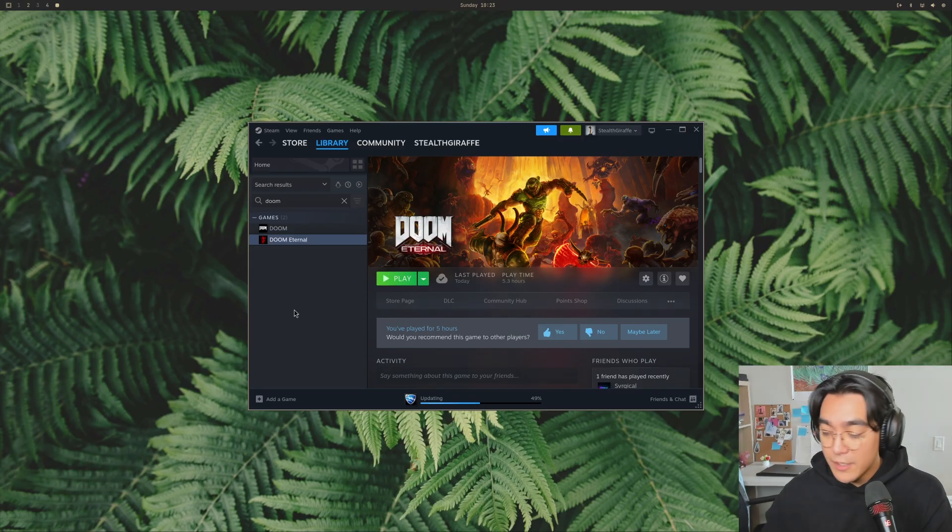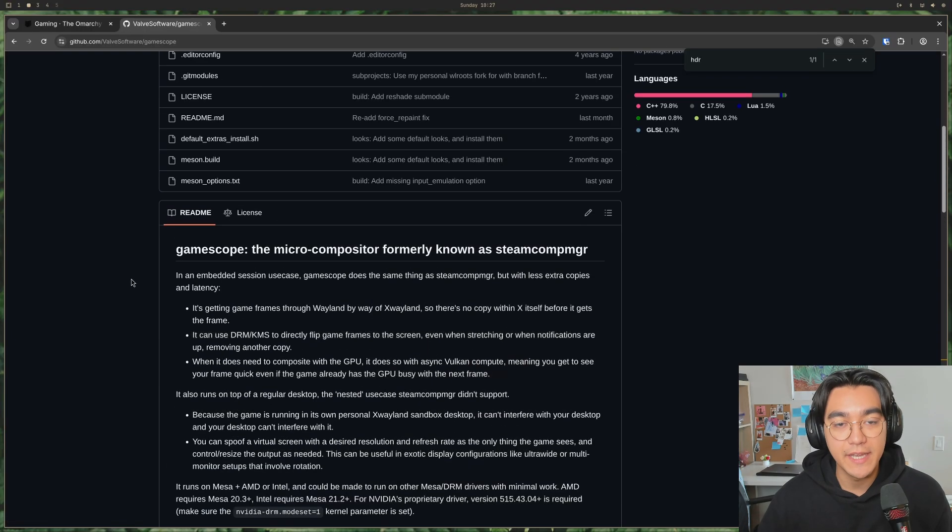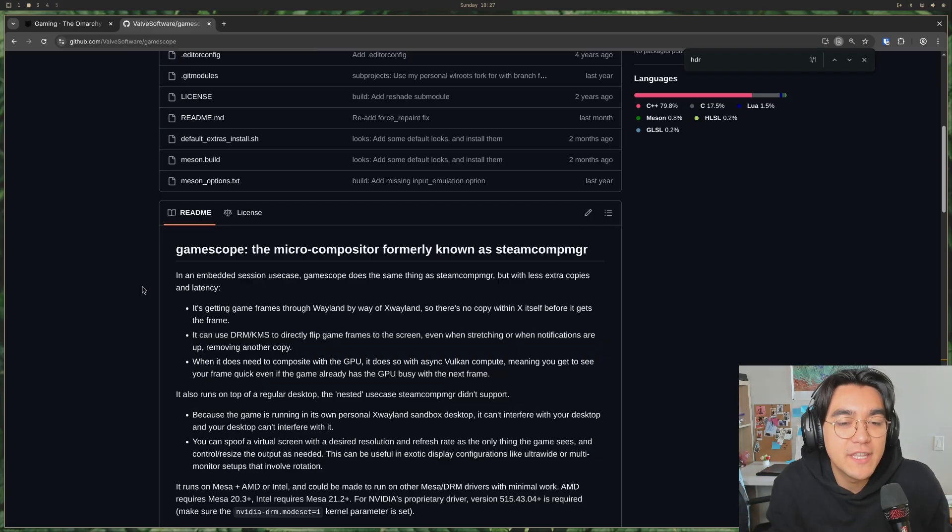To be fair, tiling window managers like Hyperland have always been a pain to game on, so I don't mean to throw shade at Omarchy. What I mean to do is try to share some knowledge about how we can get this working. To actually be able to game on Omarchy, we make use of GameScope. GameScope is a compositor that was written in the development of SteamOS and is now widely available, and it gives you a lot of niceties. I'm not going to dive into that, but it's how we launch our games.